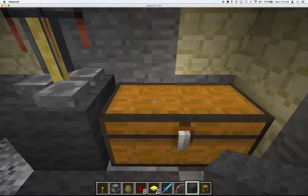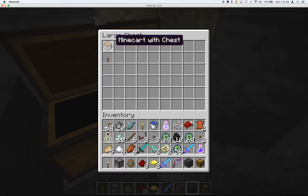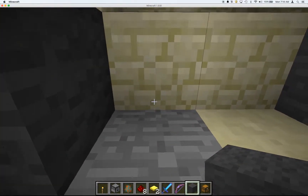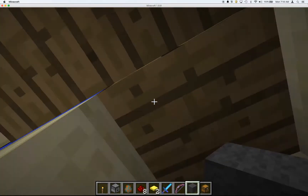I'm going to show you my downstairs. I got mine, this part, with a chest. And I got a brewing stand.